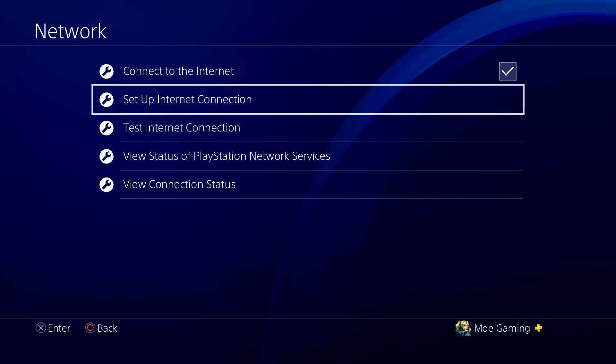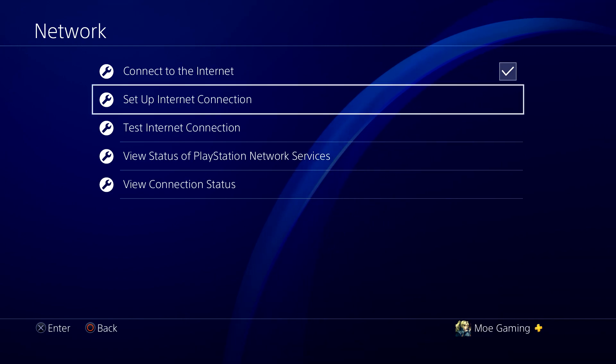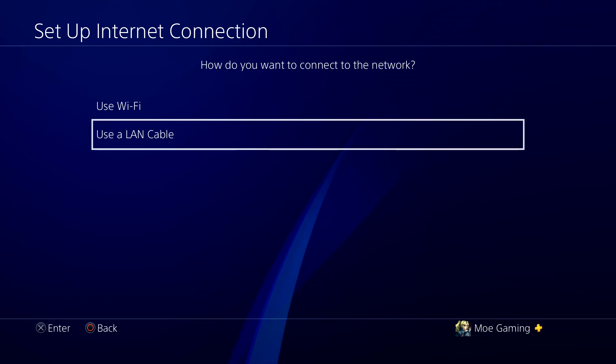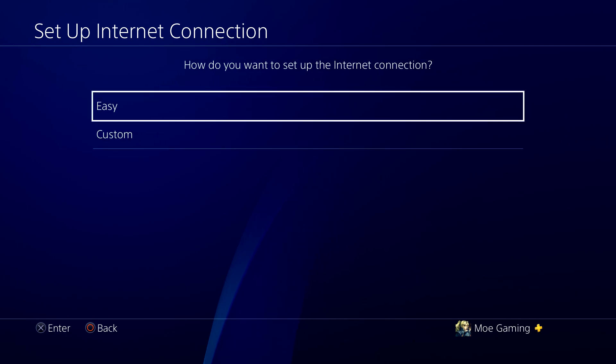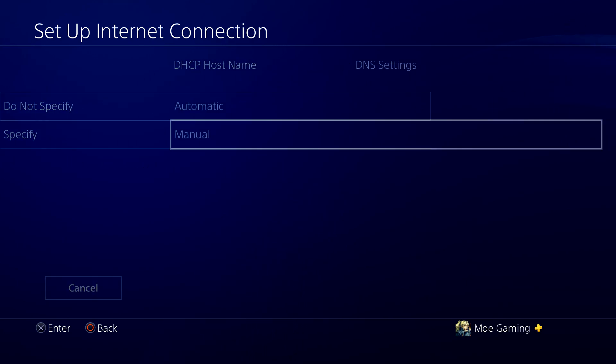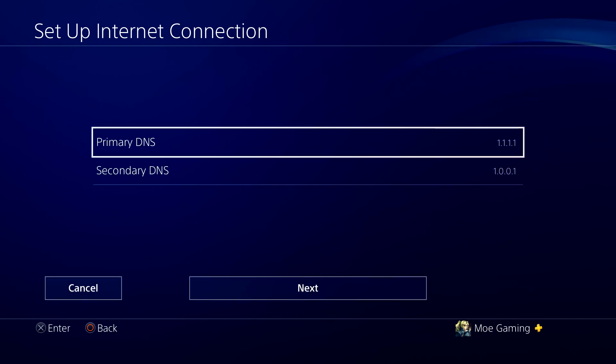Whether you haven't tried this or you have, I'm going to walk you through it. We're going to go to Network, do Set Up Internet Connection. If you can preferably change from Wi-Fi to LAN, please do so — if not, choose either one. We're going to do Custom, Automatic for IP, Do Not Specify, and for DNS Settings, we're going to do Manual.